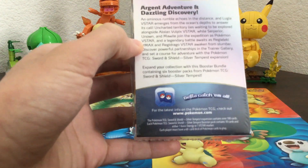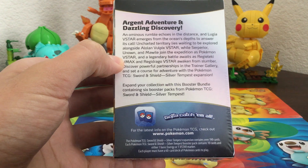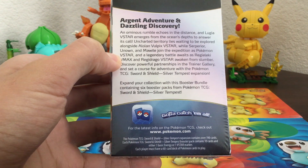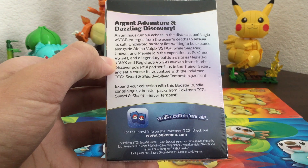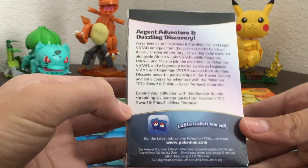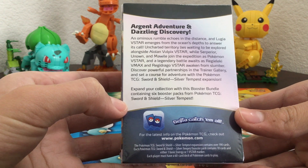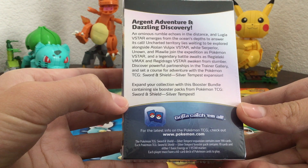Argent Adventure and Dazzling Discovery. An ominous rumble echoes in the distance and Lugia V-Star emerges from the ocean depths to answer its call. Uncharted territory lies waiting to be explored alongside the Lone Vulpix Vista, while Superior, Unknown, and Marmile join in the exhibition as Pokemon Vista. A legendary battle awaits as Regilicky V-Max and Regidrago Vista awaken from slumber.